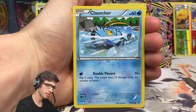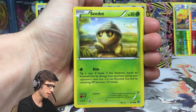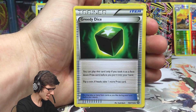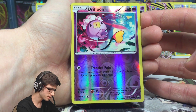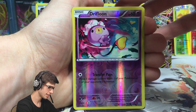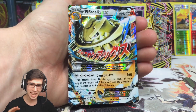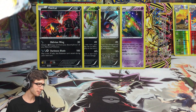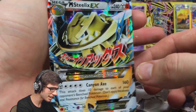Pack nine — the final pack. Can we get that last-pack magic? We've got a Fletchling, Seedot, Drifloon, Steelix Spirit Link, Greedy Dice, and a Drifloon Reverse with 60 HP and Transfer Pain — that is a vicious attack! And a Mega Steelix EX! What is going on? We are going absolutely ham right now, pull-wise. This is insane!